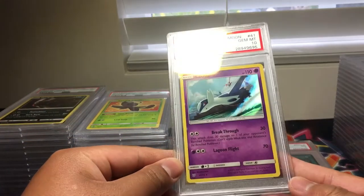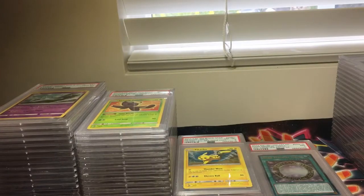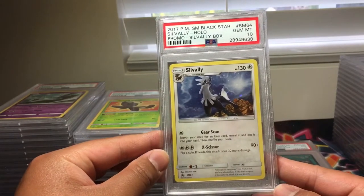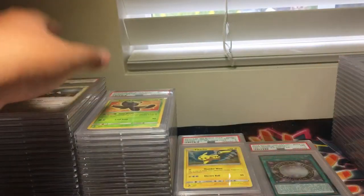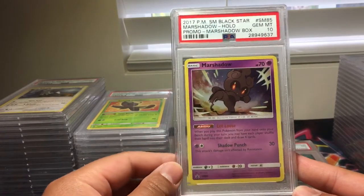Latios from Shining Legends, PSA 10. Silvally, Sun and Moon Promo No. 64, PSA 10. Wow. Marshadow, Gem Mint, PSA 10.